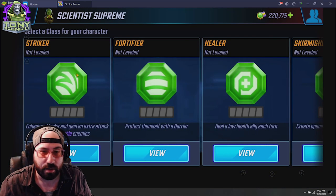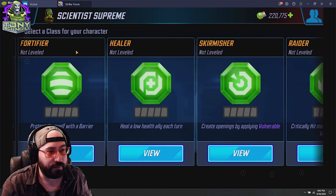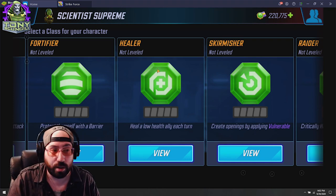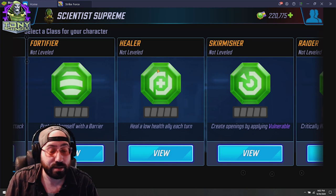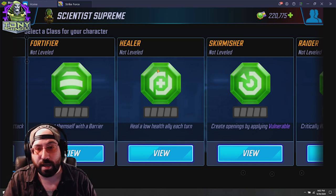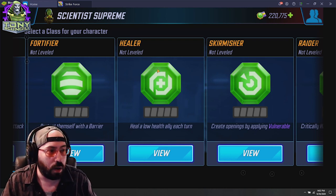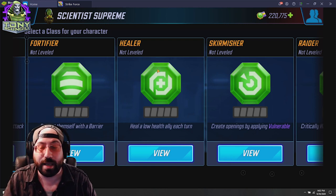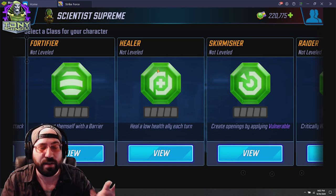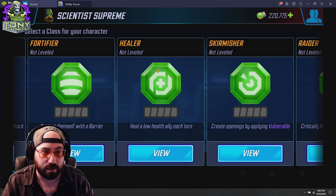For Scientist Supreme specifically, when looking at classes you'd probably want to avoid Striker, Raider, or Skirmisher since she doesn't attack that often. That leaves you between Fortifier and Healer. Since she does have a team heal, Healer is a huge boost, but you also want her a bit tanky, so Fortifier would be a big buff as well. That applies anywhere you use her — whether you want her healing more on a specific team like Tech Wing in U7, or using Fortifier to make sure she stays alive long enough to res a character or throw out a heal.